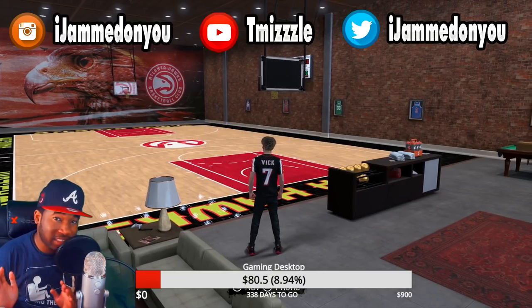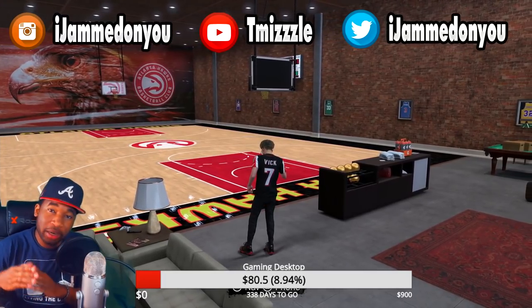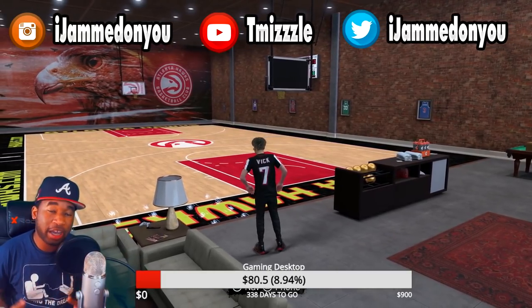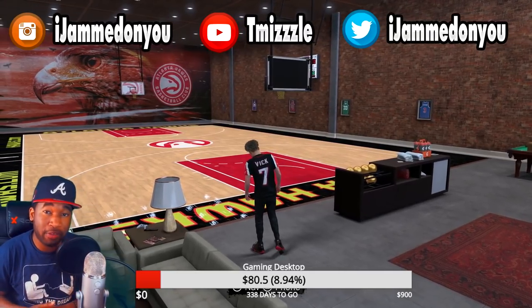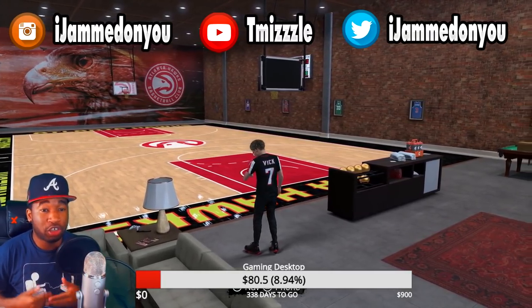I'm not saying for y'all to cheat and do the animation glitch. I'm not telling y'all what to do. But if you're doing the glitch, I know a lot of y'all are only doing the glitch to get dribble moves, but y'all are sleeping on the dunk packages on this game, because if you've played this game enough, you know with certain builds that they handicap your dunks.